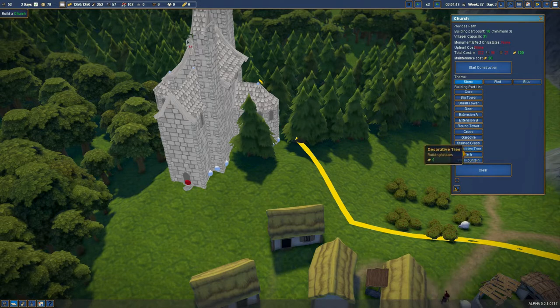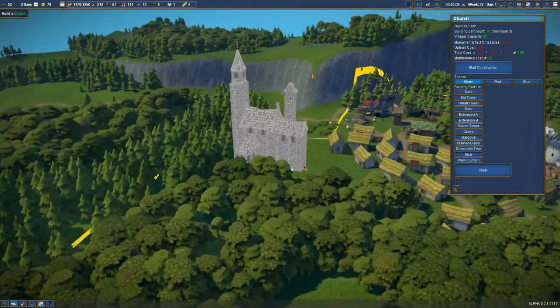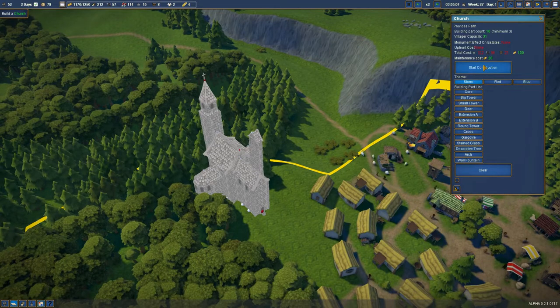A wall fountain - I'm also not sure we're going to need a wall fountain. That is good. Now that's going to be the church right there, so let's get underway and start the construction. It's going to cost us like 20 gold, no upfront cost, no monument value, and it's got a 31 villager capacity.